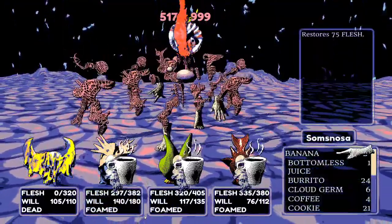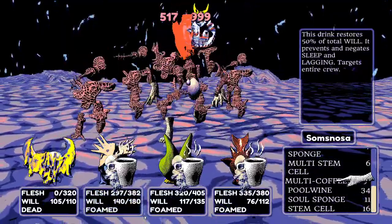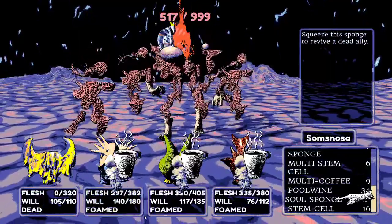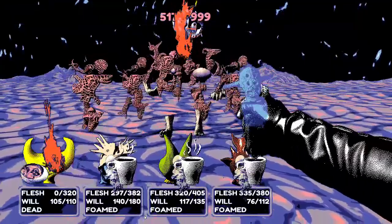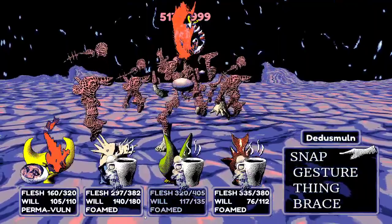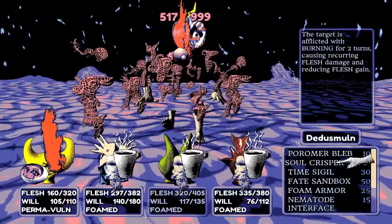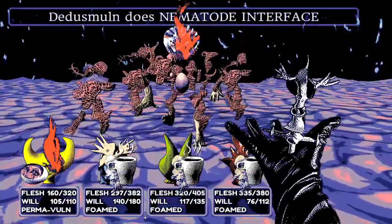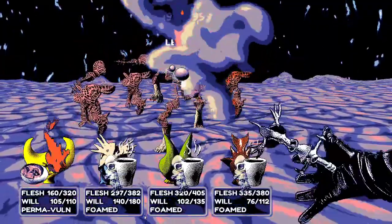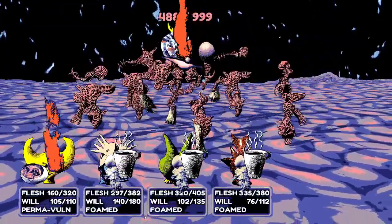Gibby is still poisoned so they revive Wayne and set up another round of Bombogenesis. Wayne applies Link Mollusk for vulnerability and all the other status effects on Gibby, while Samsnosa applies the crew energy boost to maximize the next Bombogenesis. It's going to be an even stronger one than ever before.